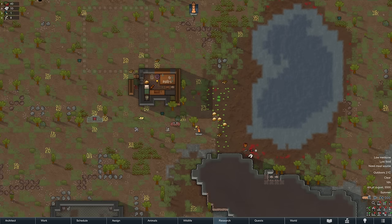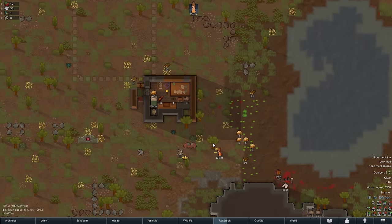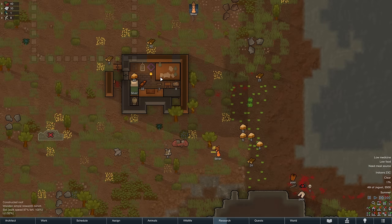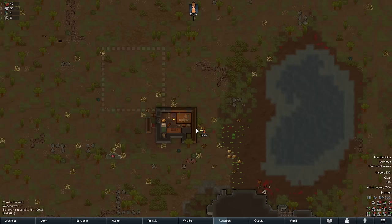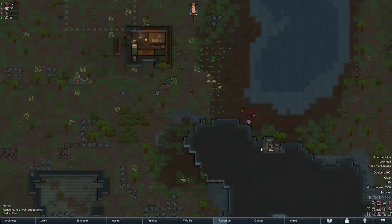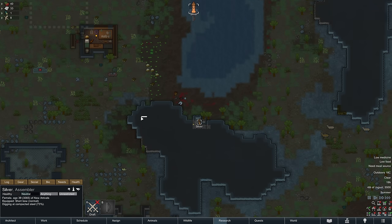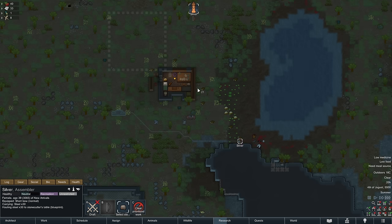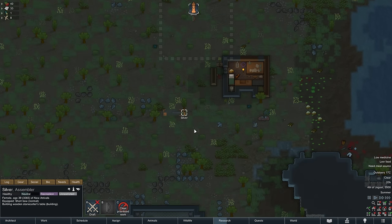Let's look at some of the things 1.5 brings. Crawling is the one that excites me the most: downed humans still capable of manipulation can now crawl on the ground instead of being fully incapacitated. That means they'll crawl away from fire, and if a raider downs one of your colonists they'll look for the nearest hospital bed or even a normal wooden bed. That's quite handy especially if your medic gets downed.